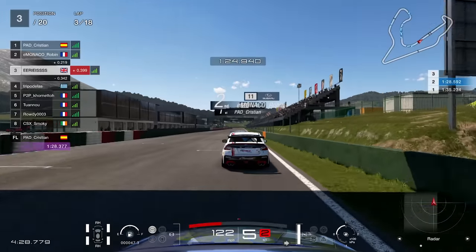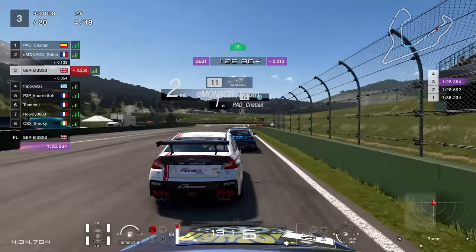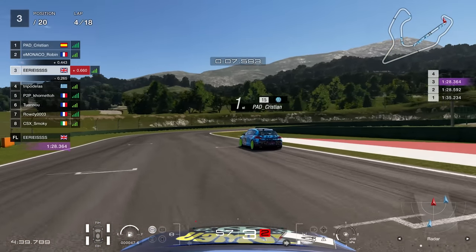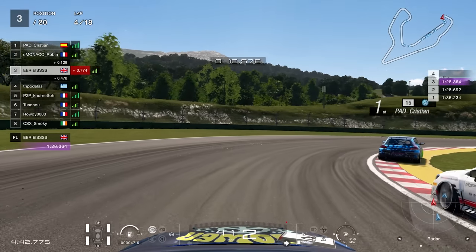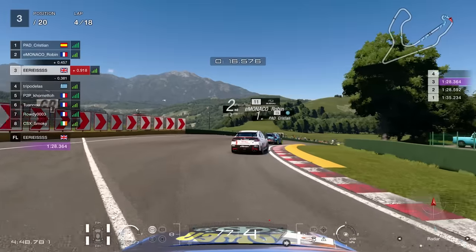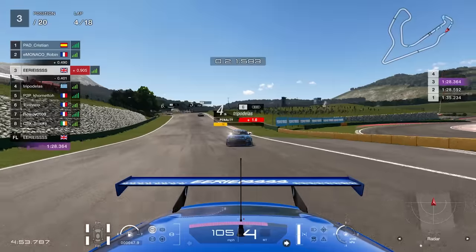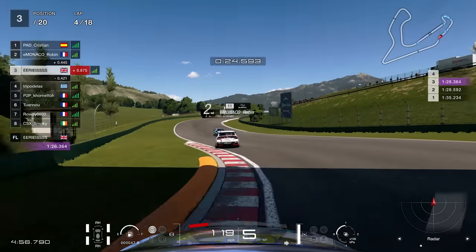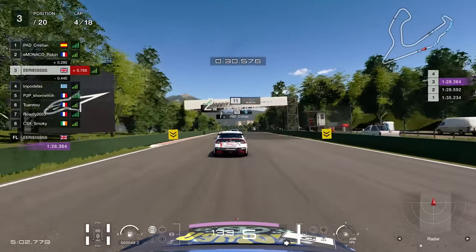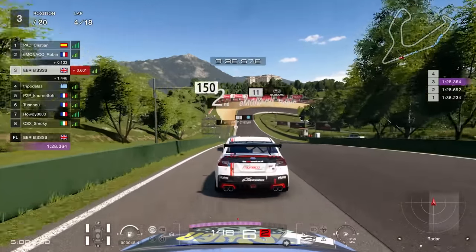Coming down the hill to start lap four, we've gotten our head down and we're now part of a four-driver breakaway group. Up ahead the Frenchman is going to brake early into turn one, I brake, and then the TT hits the back of us. I'm going to let the Subaru back through — I don't want the place that way. The TT then drops back as he got himself a one-second penalty, very unfortunate for him. We need to consider this because that TT caught up with us pretty quickly, so it'll be interesting to see if he manages to catch up again.